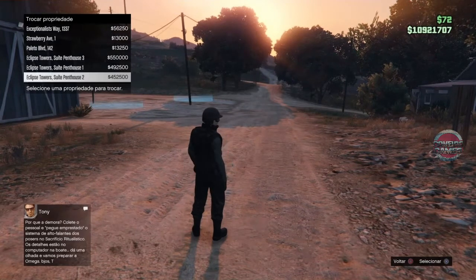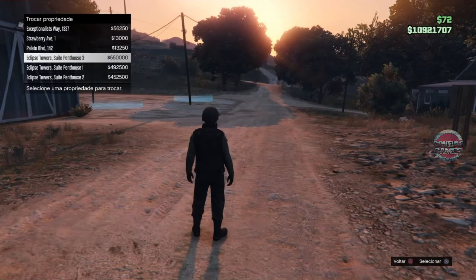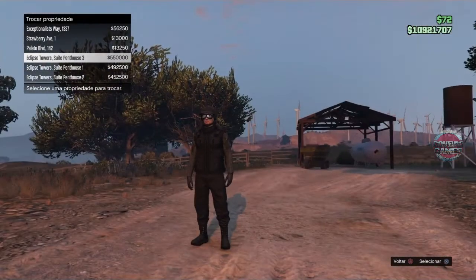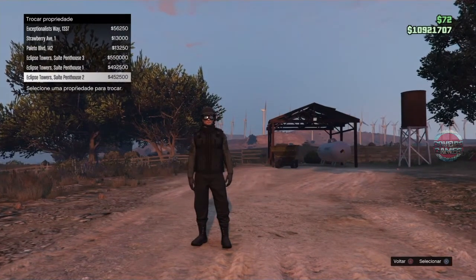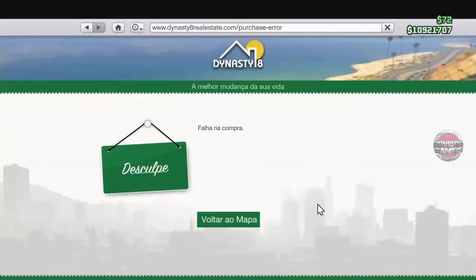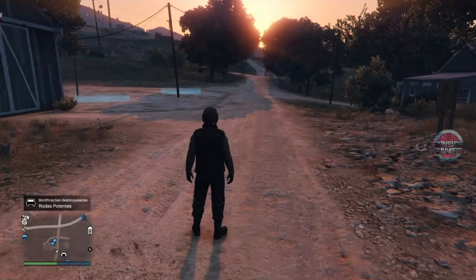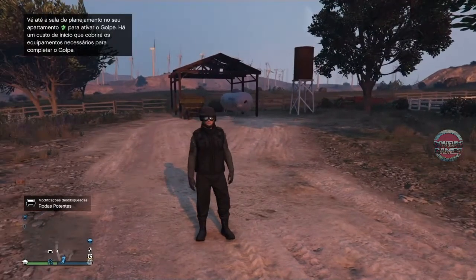Sem mais delongas. No Personagem 1, eu tenho as propriedades mais caras — tanto faz ser do 1 pro 2 ou do 2 pro 1, aí você quem sabe. Mas você precisa ter as 6 propriedades nos dois personagens: em um as mais caras, no 4, 5, 6, e no outro as mais baratas.